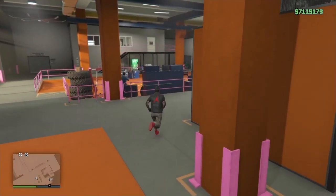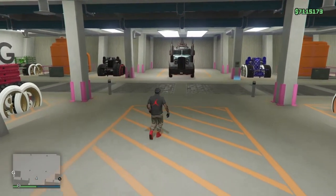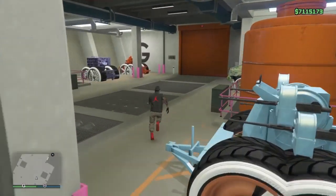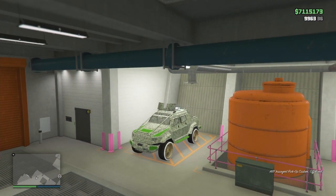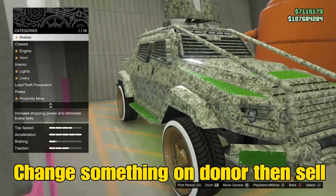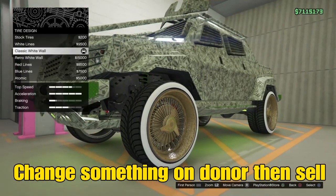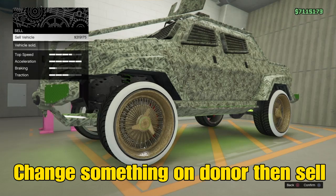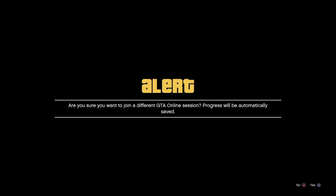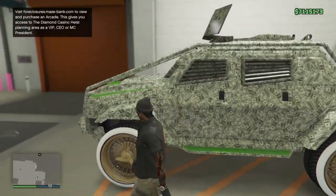If everything worked with that Bandito step and my timing was correct, I should be able to hop in my donor, hit right D-pad, and it should not take me into the workshop. Spam right D-pad as you're getting in — notice we got the mechanic's menu right here in the parking spot. If it took you into the workshop, you need to start that step over. Now customize the donor exactly like you want your AA trailer to look — add tires, lights, whatever you want. After hitting sell, join someone in a different targeting mode, accept the first alert, and decline the targeting mode alert.